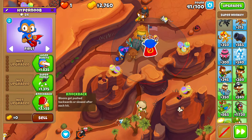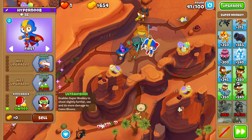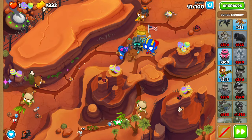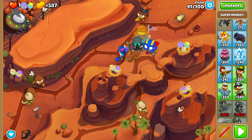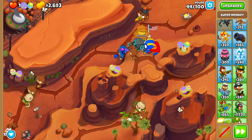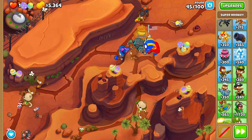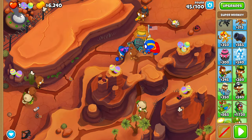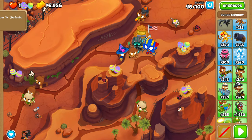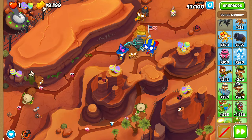Now we'll upgrade our Super to just a 002 before round 42, and we'll leave it like this until round 47, where we do have to use an ability. On round 47, use Quincy's Rapid Shot ability to ensure that all of the ceramics just get instantly killed.